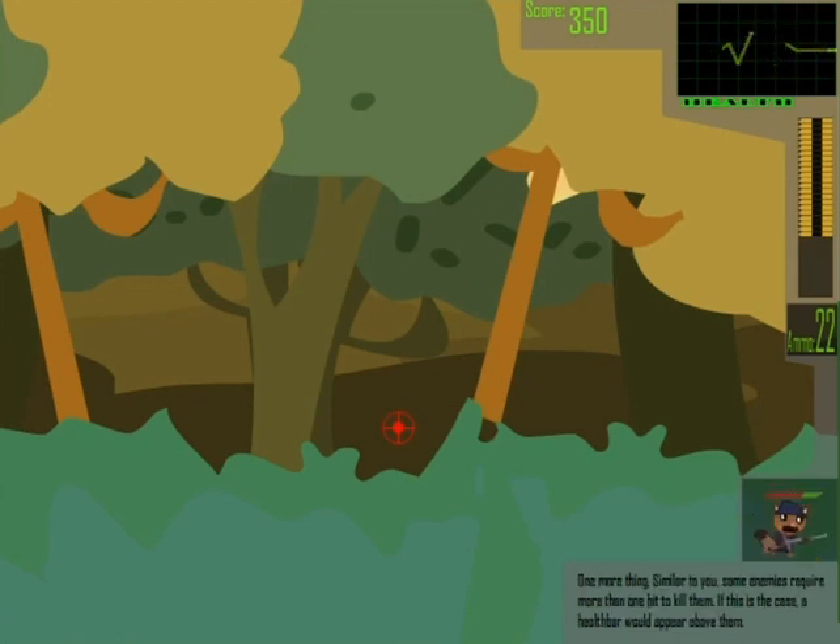One more thing. Similar to you, some enemies require more than one hit to kill them. If this is the case, a health bar will appear above them. Shooting at them will stun them for some time, giving you precious time to shoot at other threats. To demonstrate enemy health, we've set up a practice range with some targets having their own health bars. Try picking them out.